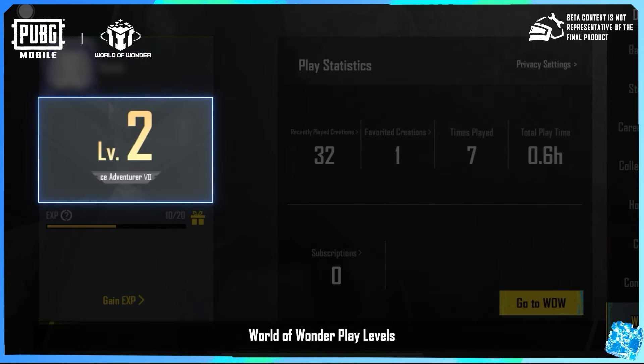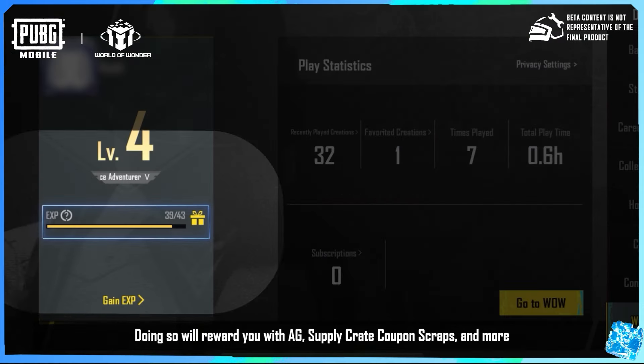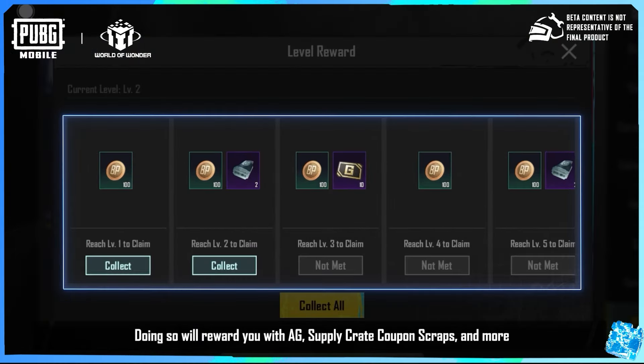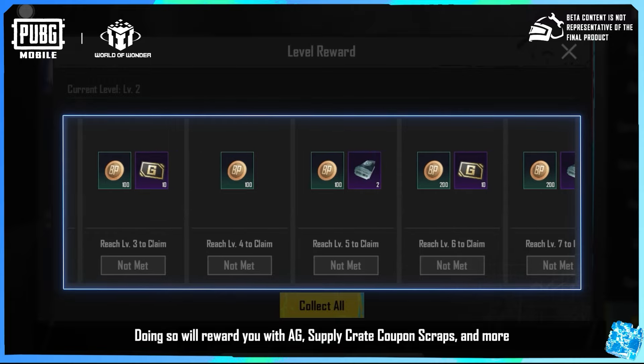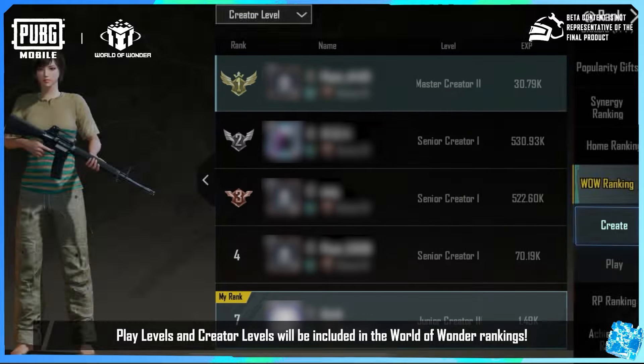World of Wonder play levels: increase your play level with EXP earned from completing World of Wonder missions. Doing so will reward you with AG, supply crate coupon scraps, and more. Additionally, play levels and creator levels will be included in the World of Wonder rankings.